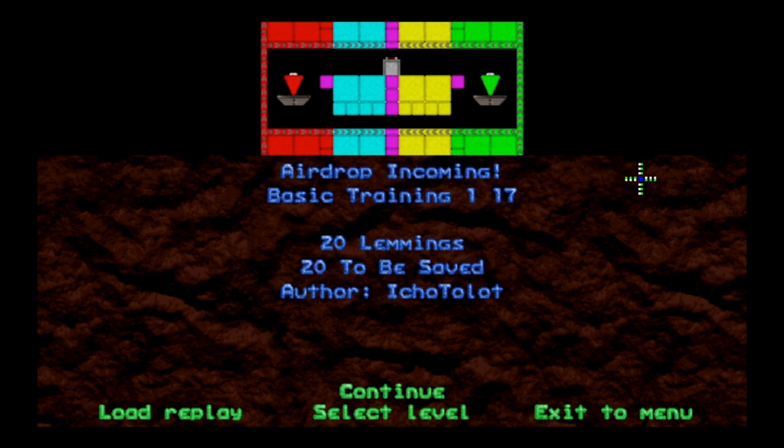Howdy y'all, I'm around the wheel. You're watching the Neo Lemmix introduction pack - we're on Basic Training One, number 17. I think we've got five levels left of Basic Training One including this one, which is 'Airdrop Incoming.' That's more of a worms thing than a lemmings thing - wasn't Worms going to be a clone of Lemmings originally before they decided to go another way with it?